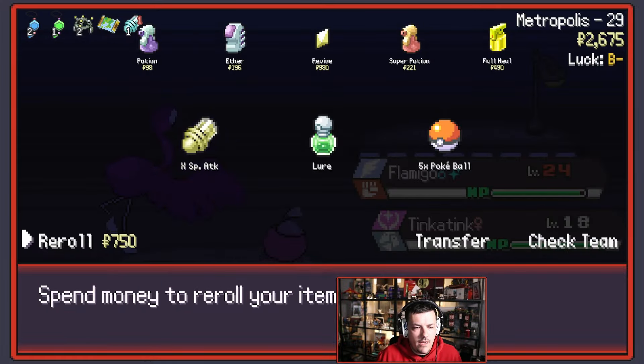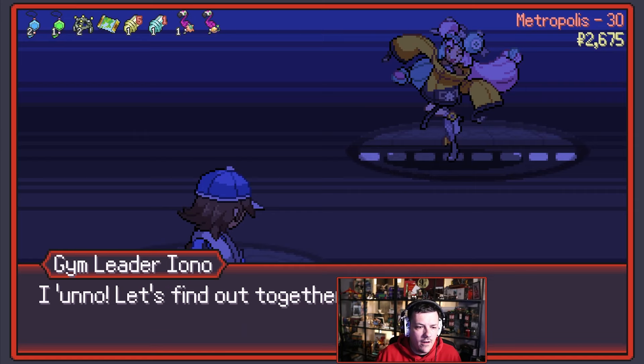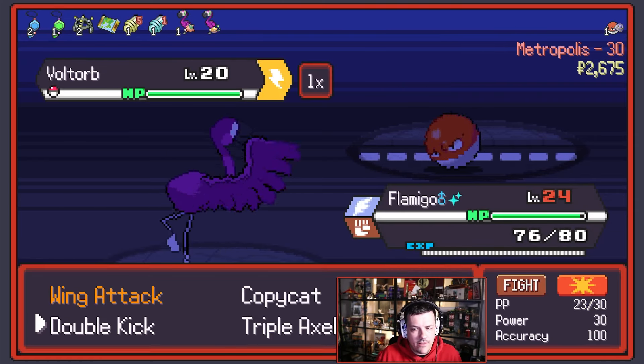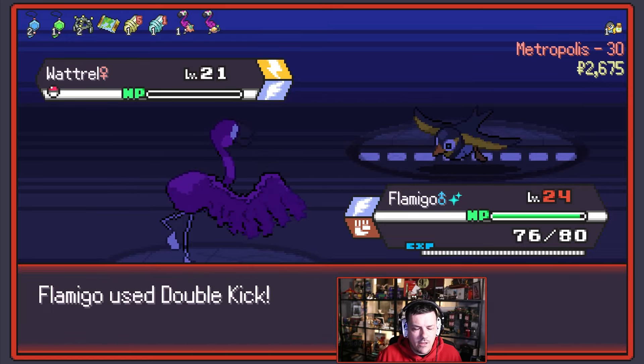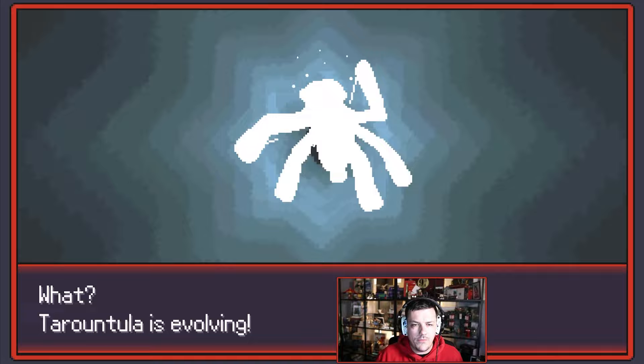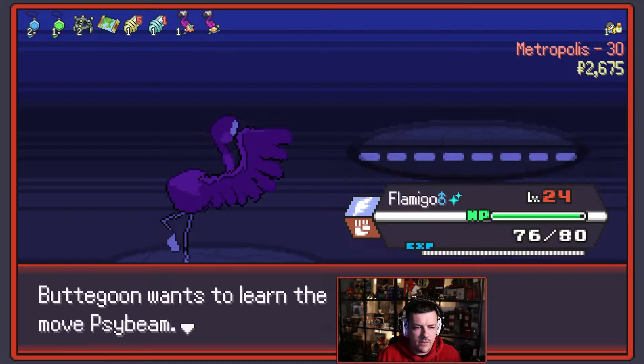Let's do one here and one here as well, and let's just grab the Special Attack. I'm not a million percent stressed. I think I did the right thing just in case. We are an Electric type, so not always the best thing in the world. We are a Flame type — so Electric types aren't the best. Tarantula is evolving — Spidops! We got the pink Spidops — woo! That's Silk Trap — no, I don't think so.